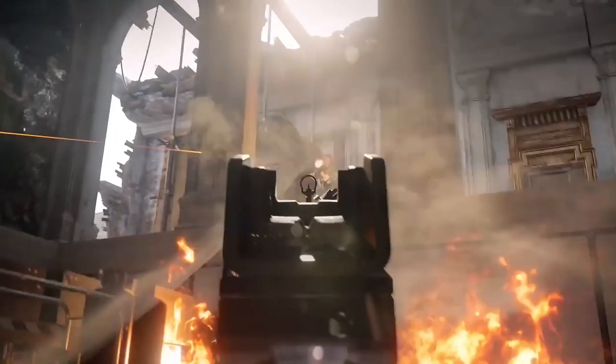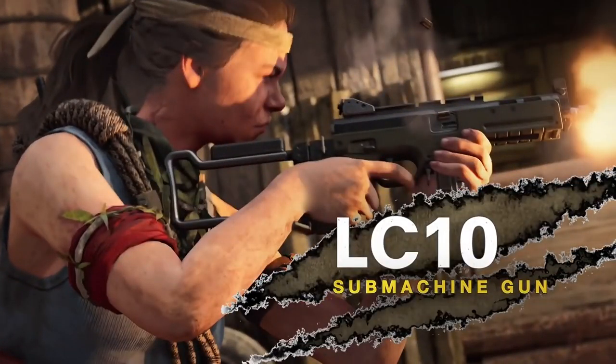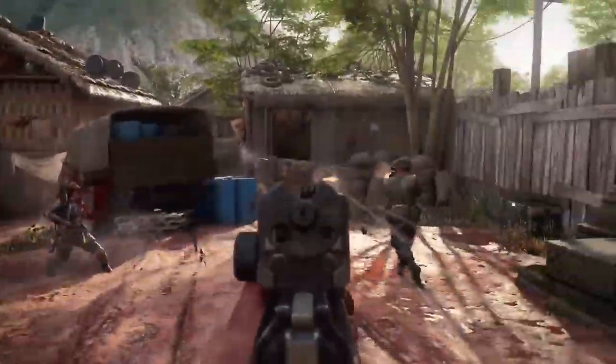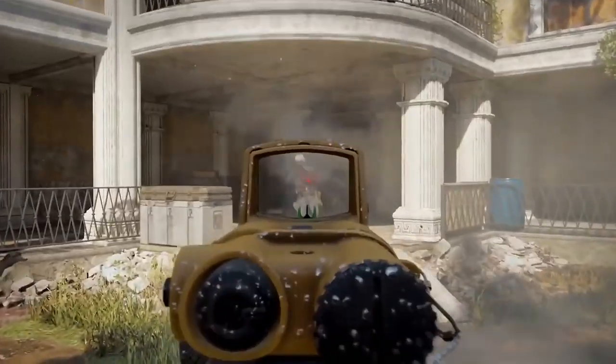The next thing they've revealed is the Pharah 83, the assault rifle that's coming — I've mentioned this in my previous video — which will be unlocked at tier 15, and I'm assuming it's free for everyone even if you don't own the battle pass. At tier 31, the LC-10 SMG is going to be released as well, and I think it's the same deal, meaning anyone can unlock it when they reach tier 31.